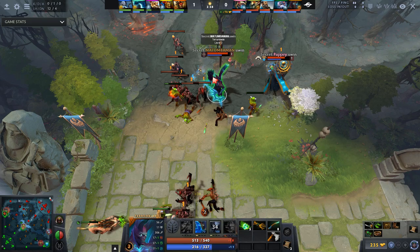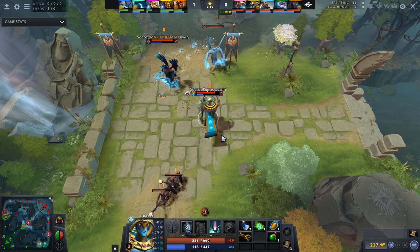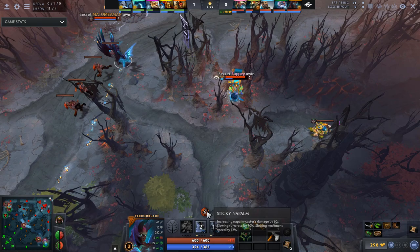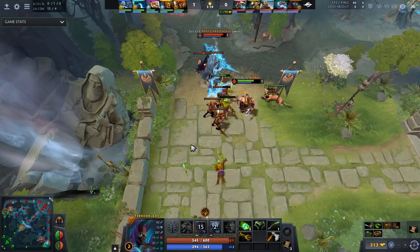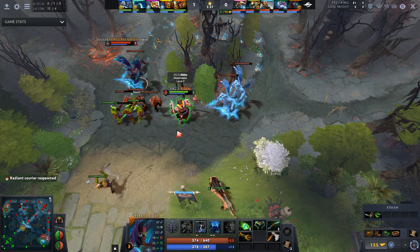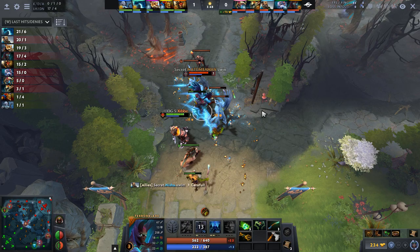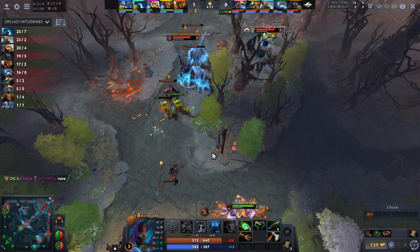Level 2 illusions only give 4 gold and 4 experience, so if they die it's a very minor deal. You also have Fortune's End available in this lane so you can dispel things — you can dispel sticky napalm if things get too bad. You want to be careful about last hitting too far forward because you can get run down. Mato already has 2 illusions up which will allow him to fight if the enemy goes on him. He's doing about as well as the Beastmaster in CS, which is something you're happy with at this stage.